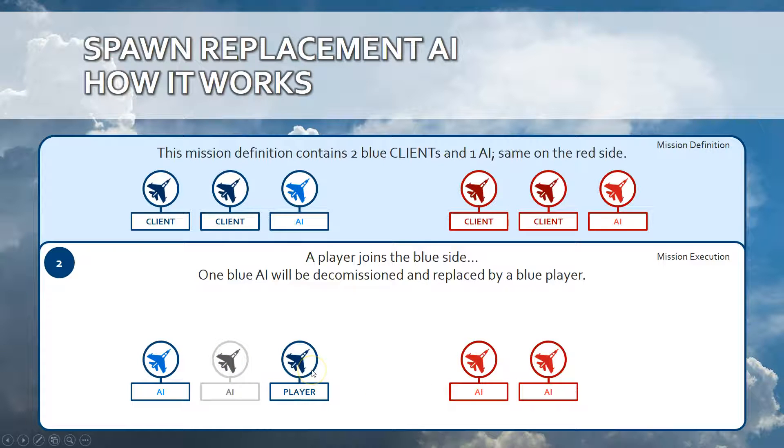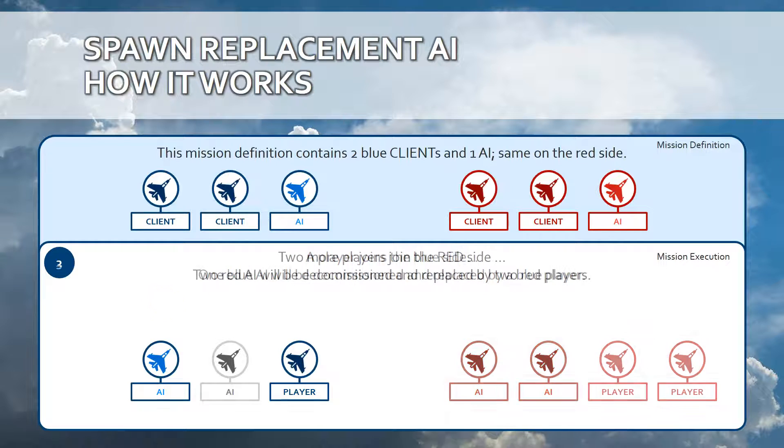When a blue player joins one of the slots, the AI will be decommissioned. It may be destroyed or it may return back to one of those bases. In this example, on the red coalition, two players are joining. And as a result, the AI that was alive will be decommissioned automatically.